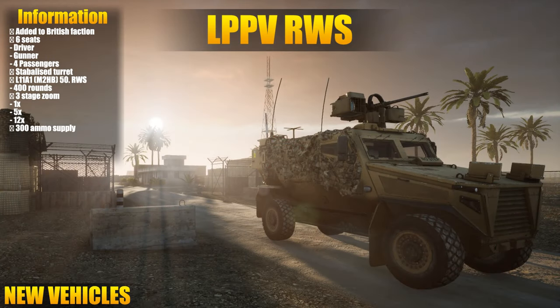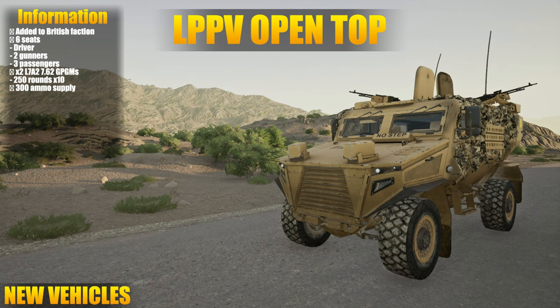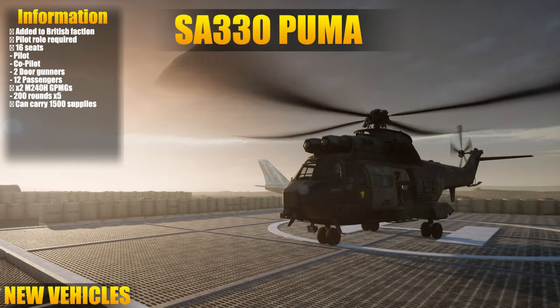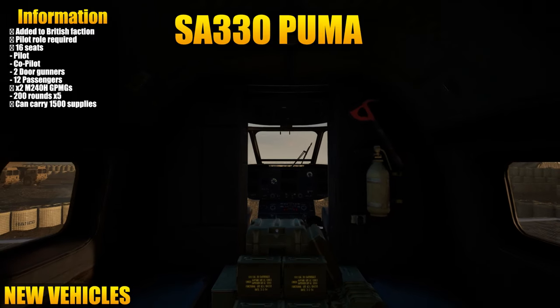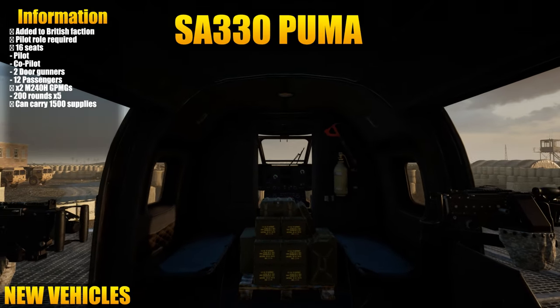Third on the list, the British get their armed transport - the Light Protected Patrol Vehicle - which comes in two variants: one with the RWS 50 cal and one with the open top armed with two L7A2 7.62 GPMGs. Lastly, the British finally get their own helicopter, the Puma.